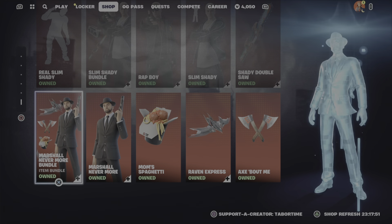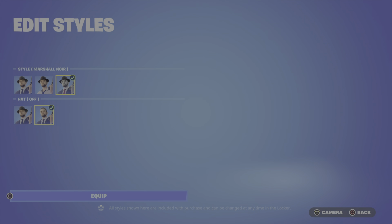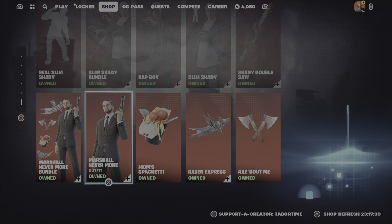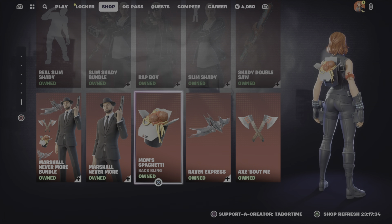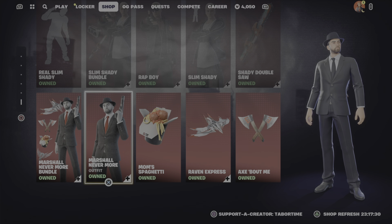Marshall Never More bundle is back as well — really nice to see it back. Earlier today during the item shop reset it was all hidden, like nothing in the item shop. Mount Spaghetti back bling also available. You can buy the bundle or buy items individually if you'd like.